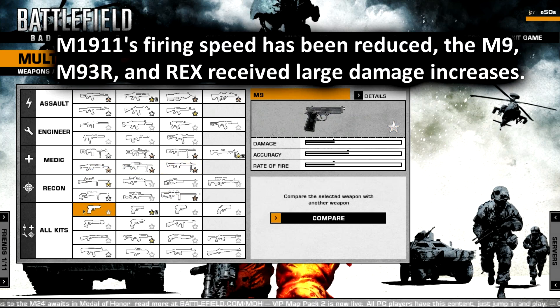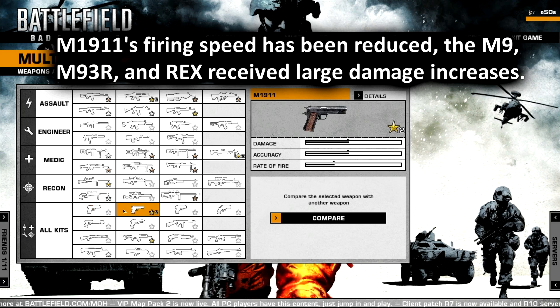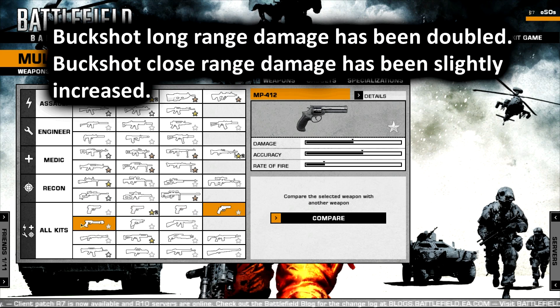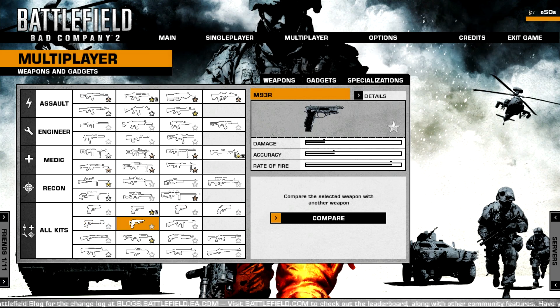As for pistols, the .45 Cal had its firing rate slightly reduced, whereas the M9, the M93R, and the Rex all received huge buffs to their damage, so they should actually be useful now. Buckshot's long range damage has been doubled, so it should be a lot more useful now, and the close range damage has been slightly increased. And those are all the updates I'll be covering today.